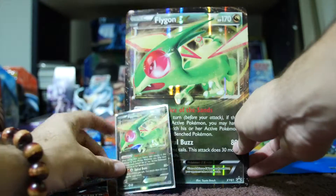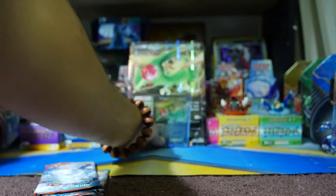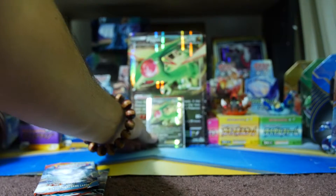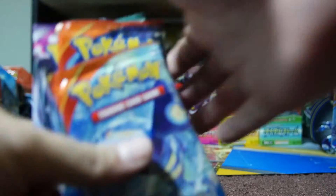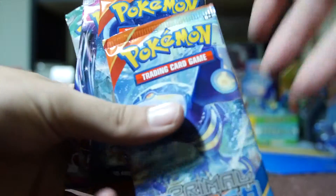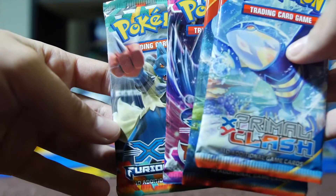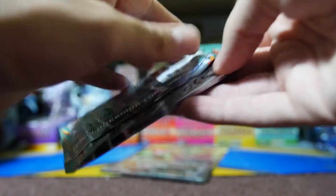Then of course we have the giant oversized Flygon card. I've got two others I believe, but it's kind of a pain to deal with. And with it we have four booster packs — we got two Primal Clash, Phantom Forces, and a Furious Fist. Let's go reverse chronological, so we'll start with Furious Fist first.